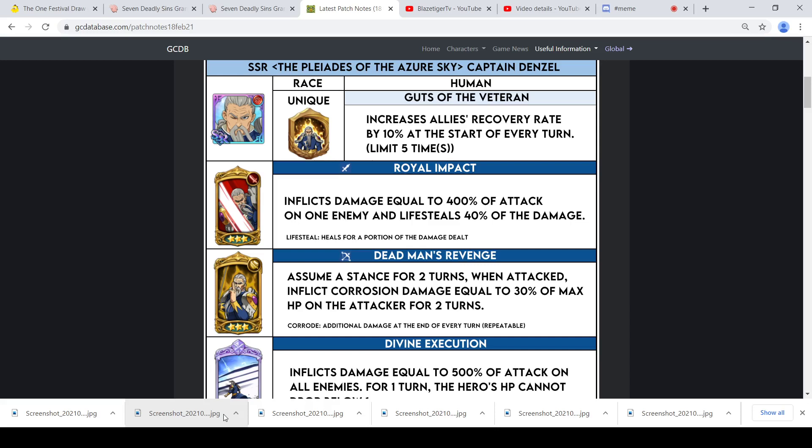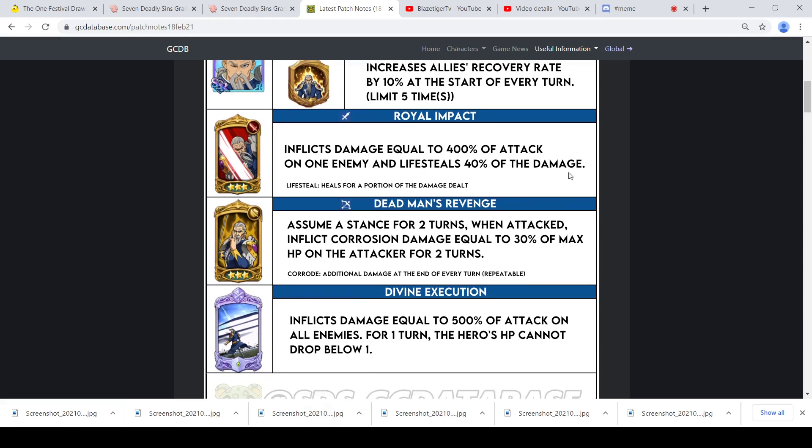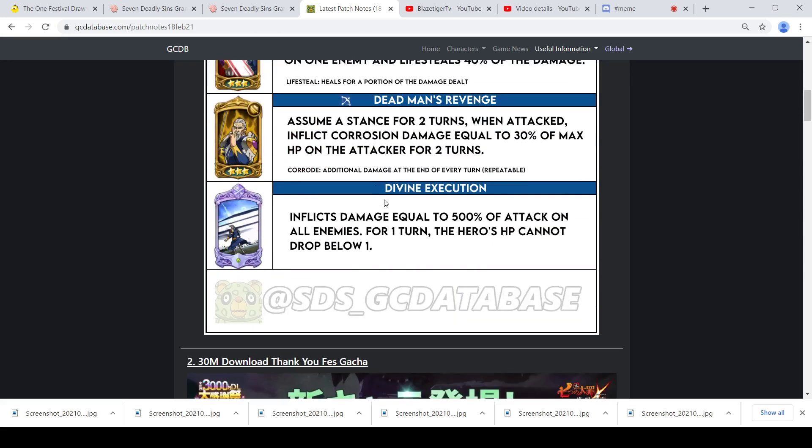For his build, I'd go HP and defense gear with lifesteal, HP on his two bottom items — the orb and the belt. That's probably how I would build him, because he doesn't look too focused on attacking or doing a ton of damage. He's more focused on support, recovering his health, and then doing corrosion. He's not bad.